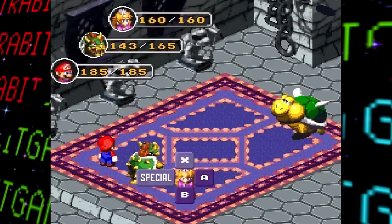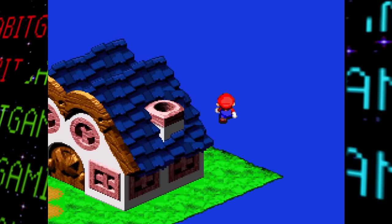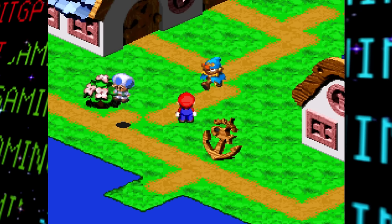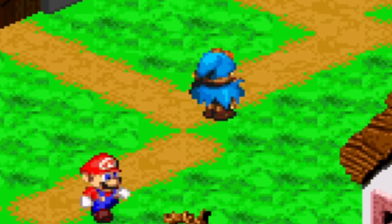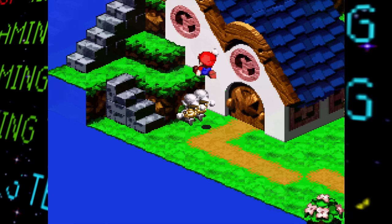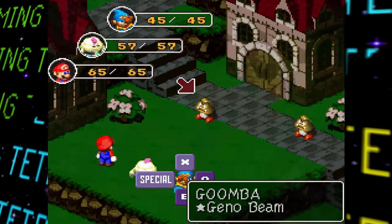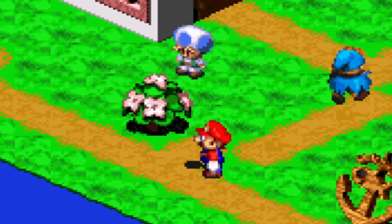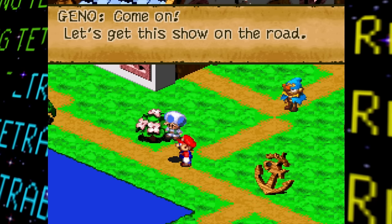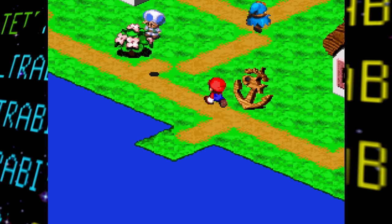Interestingly, Seaside Town is found in the same map as the outside of Great Guy Casino. If you hack your way over to the Seaside Town section when loading into the casino area, you find some pretty interesting unused NPC behavior. Geno paces back and forth and wants to get the show on the road if you chat with him. Two Terrapins walk in place, and touching them starts a battle against two Goombas that oddly reverts to taking place in the Mushroom Kingdom. And there's also a Toad who just floats up and down, sharing the same text response as Geno.